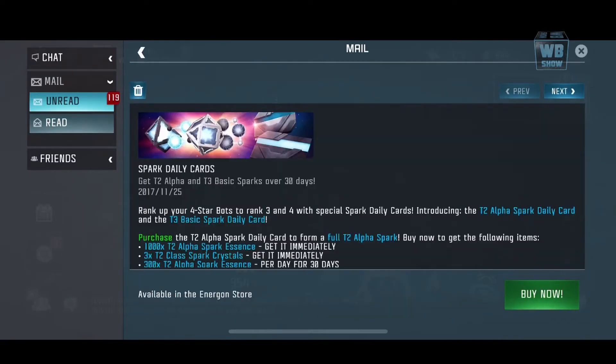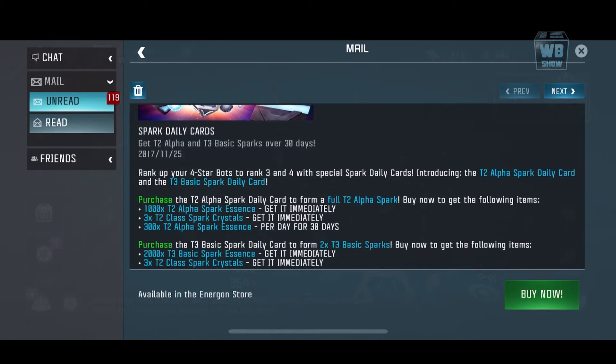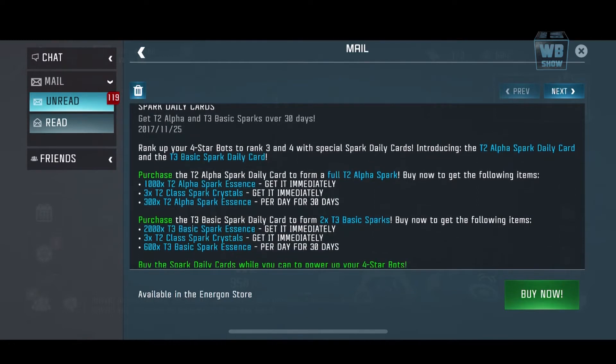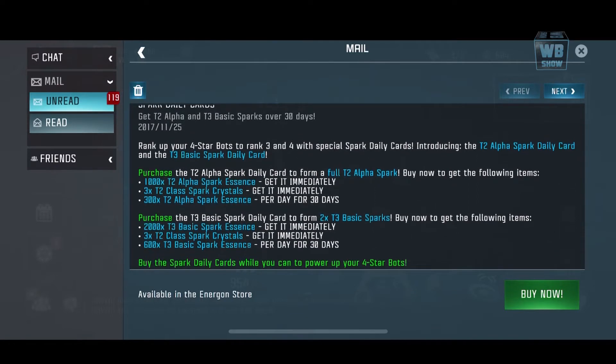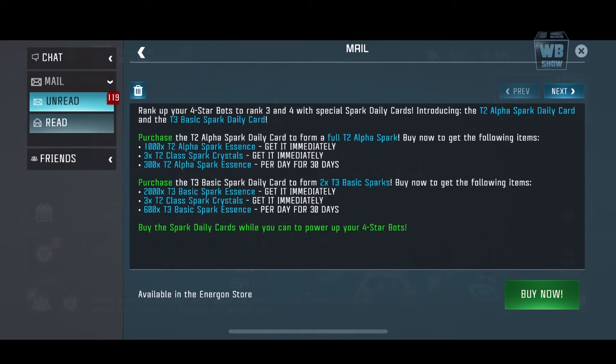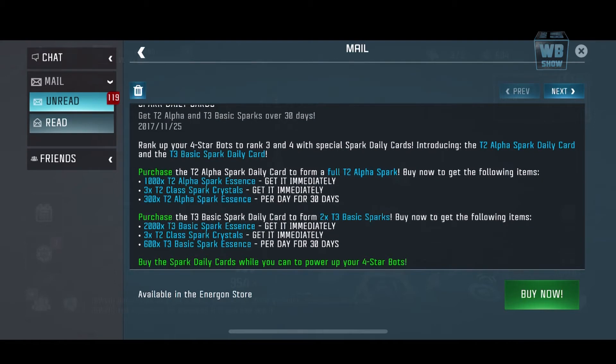I see a sale, but I don't think it's a Black Friday sale. Basically, there are these spark cards tied to Alpha Callus in tier 3 basic spark for over 30 days. These are basically cards, and at first I was thinking hey, this is probably because I haven't been logging on as much, but it looks like it is the Black Friday sale.